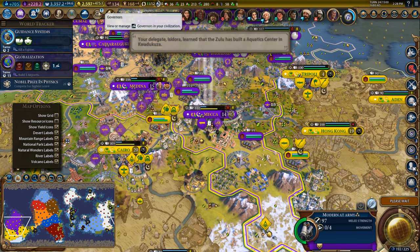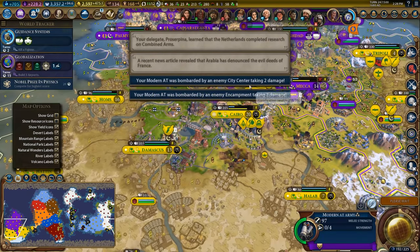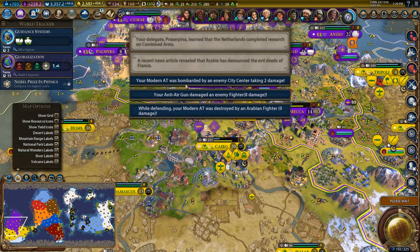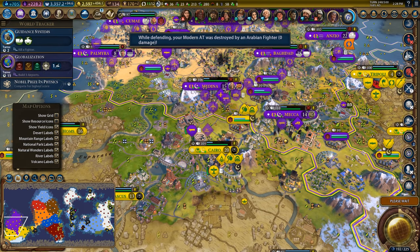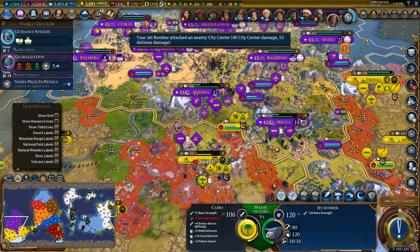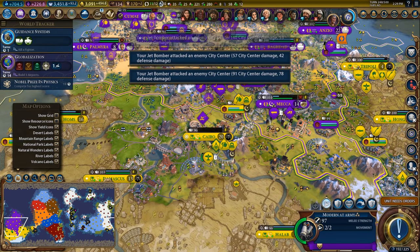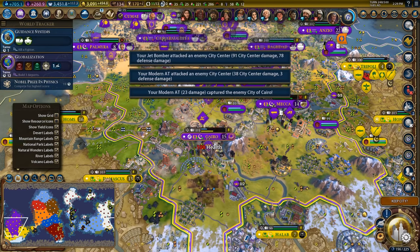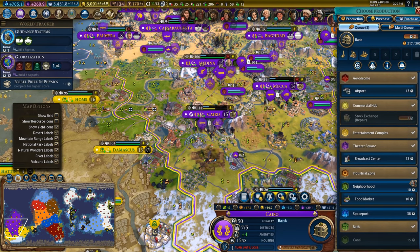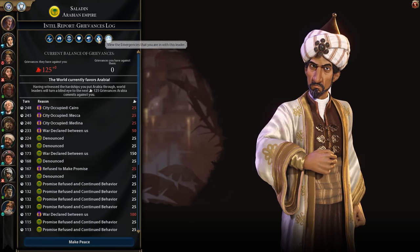Sure, I'll sell you my gems — that seems fine. We have governor titles that we don't really care about. My AA gun did a little bit of damage but not quite enough and we did lose a Modern AT. Well, we can keep hitting this city — this Modern AT will be able to take it. Let's queue up some repair work to keep the city busy. We will keep Cairo. I'm generating a decent amount of grievances against this guy but that's okay.